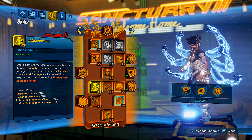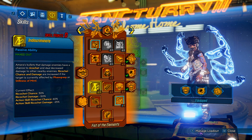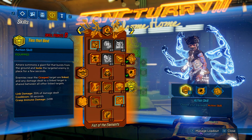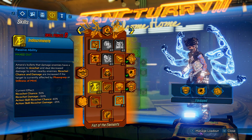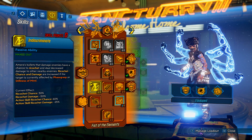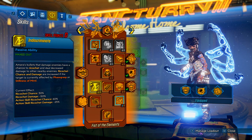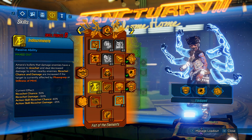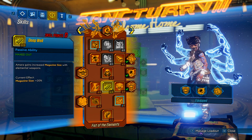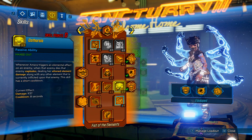Indiscriminate: Amara's bullets that damage enemies have a chance to ricochet and deal decreased damage to other nearby enemies, and the ricochet chance and damage are increased if the target is affected by Phase Grasp. Since we're going to be phase grasping over and over again, whenever you phase grasp one enemy about five or six nearby enemies are all going to be taking damage. Even if they're only taking a percentage of the damage, you're going to be killing them through the link. I max out Indiscriminate. Deep Well is a free 20% increased magazine size with one skill point — why not?